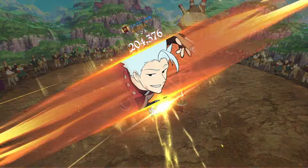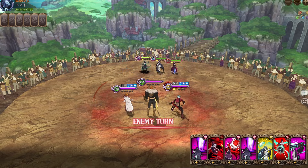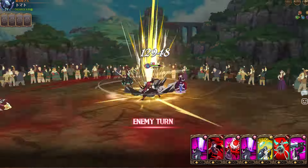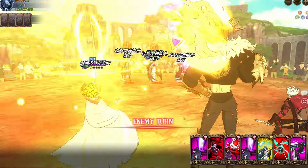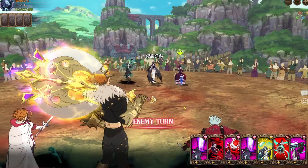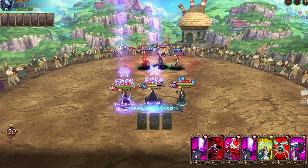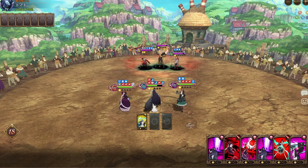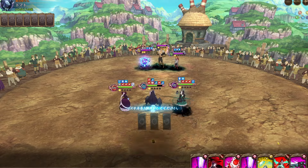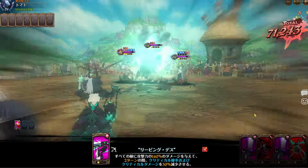For our first match we're up against a human team. He goes first with Chaos Archer, a Bond, and LR Escanor. He focuses my Albedo first, but that's fine — Albedo is a tank. The LR Escanor isn't hitting that hard because he has Nanashi in the back. If you want to use LR Escanor you need a full human team, meaning a human-type back unit, otherwise Escanor's passive doesn't work.